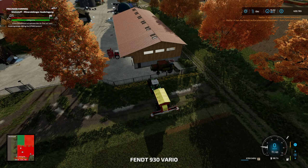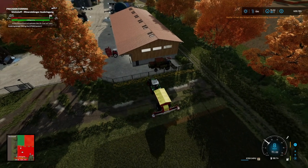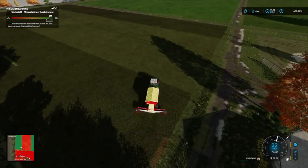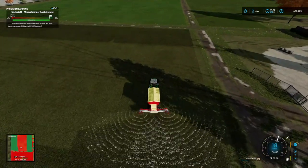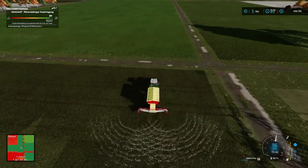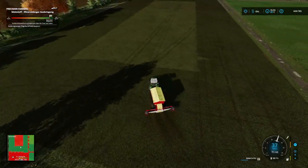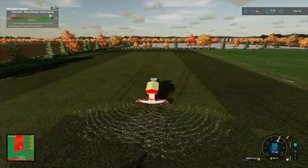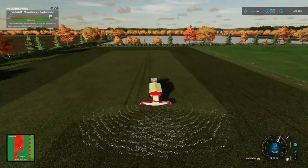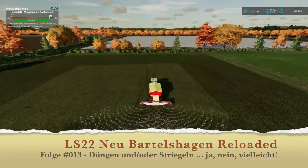Jetzt ist der Fahrer hier blockiert – dann müssen wir hier definitiv auch in Vorgewende fahren. Das ist halt der Nachteil, wenn man dann alles hier ein bisschen zubaut – aber das gehört nun mal dazu. Dann fahren wir hier auch noch schnell in Vorgewende. Und dann werde ich das Feld hier, wie vorhin schon angedeutet, erst mal fertig düngen. Und mit diesen Bildern darf ich mich wieder mal recht herzlich bei euch bedanken, dass ihr hier zugeschaut habt. Ich, der Baden Farmer, sage Tschüss, Ciao, Cheerio.